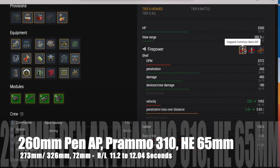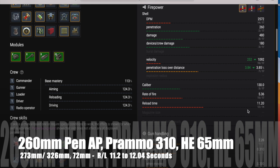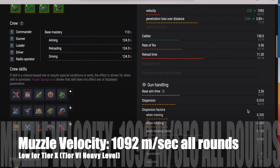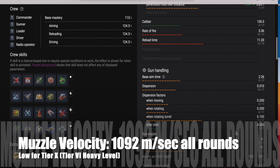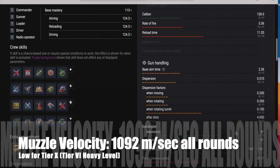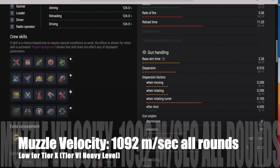Those numbers go up to 273, 326, and 72mm respectively if you use calibrated shells, and your reload goes from 11.2 to 12.04 seconds. One reason you may want to consider calibrated shells is for the higher AP pen on HE and those 600-alpha rolls, though they carry risk. Muzzle velocity is 1,092 meters per second for all rounds — that's really low, basically tier 6 heavy tank performance at tier 10.